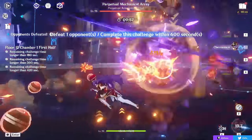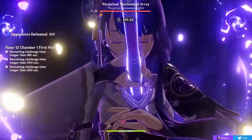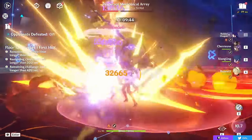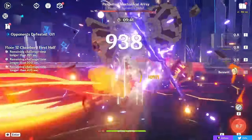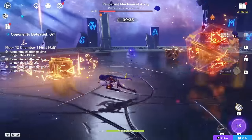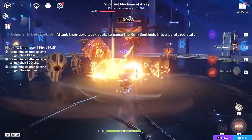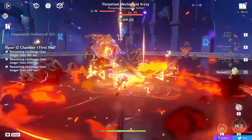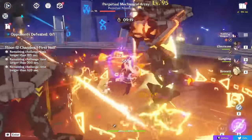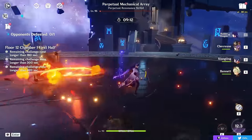For Chevreuse's playstyle, the vast majority of her buffs can be attained very easily. All you need is a full party with only Pyro and Electro characters, no other elements. Proc an Overload reaction, fire your special overcharged ball by holding your skill, and that's it — you'll heal your team, decrease Pyro and Electro resistance of opponents by 40%, and give your team up to 40% ATK if you have 40,000 HP. This is extremely easy to set up even when Chevreuse is off-field, meaning you constantly get the res shred with very little effort.